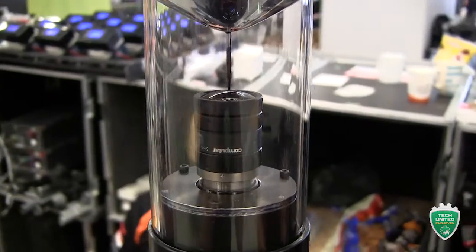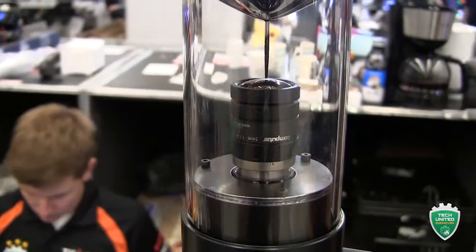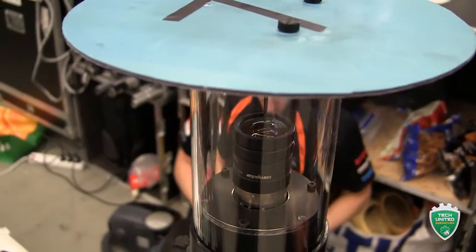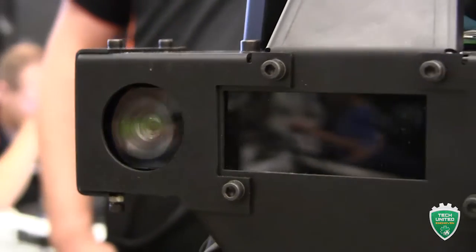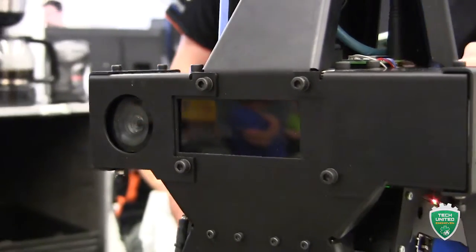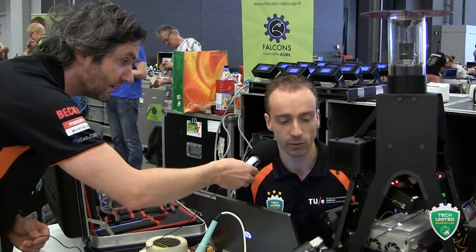Up top is the vision system: with this camera looking at a parabolic mirror, the robot is able to localize itself, see opponents on the field, and also localize the ball. Next to that, there is a Kinect camera in front which can also be used to track the ball even in three dimensions.